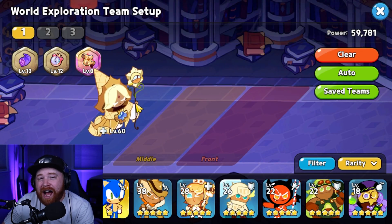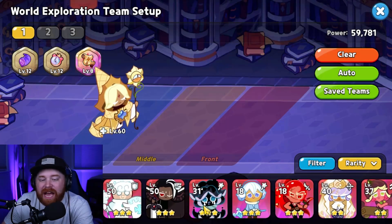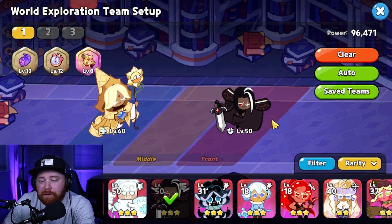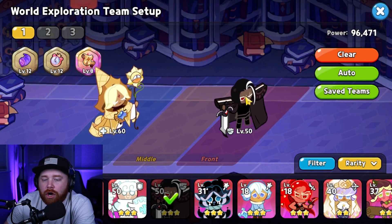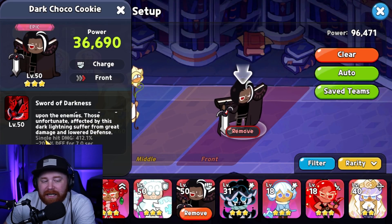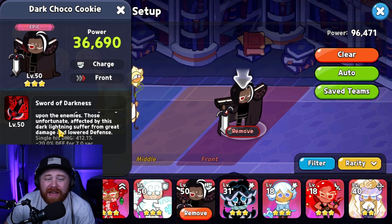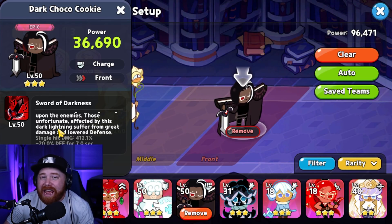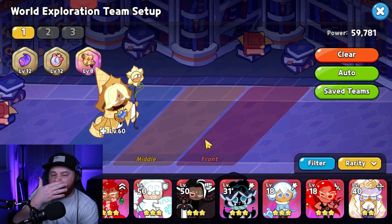Pure Vanilla is going to be the top of the line for your healer, so obviously utilize him if you do have him. Next up, you need some type of front line unit. The front line unit I'm going to recommend is Dark Chaco. Dark Chaco for any PvE content in the game is going to be huge because it applies a 20% defense break that is AoE — it hits all the enemies in its path, applying a 20% defense break to all of them, basically making them take a lot more damage from your attacks. Really, really good unit.